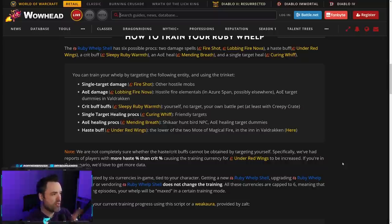I'll link the WoWhead post in the description — it tells you all the research they've done and what you need to do to train your dragon for each specific aspect. If you want single target damage, you can target almost any mob, use the one-day cooldown, and it'll put a priority stack on Fire Shot. If you target hostile fire elementals, or even better, use the AoE dummies inside Valdrakon, it'll tell it to prioritize Lobbing Fire Nova. For the buffs in general, no target is probably best. You can also do friendly targets for single target healing, or AoE healing target dummies in Valdrakon to get the AoE heal priority.